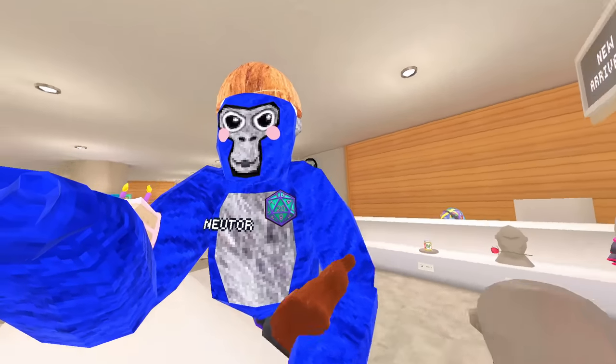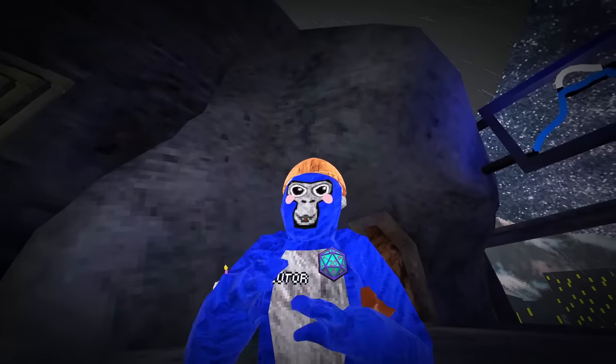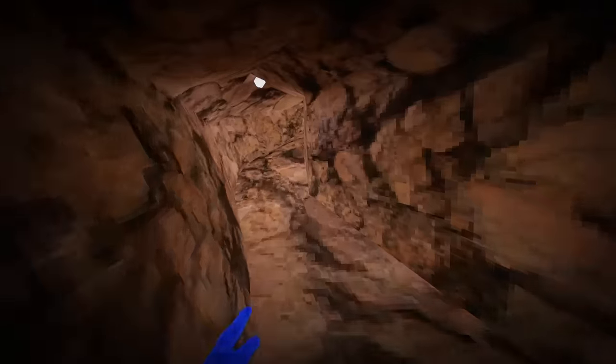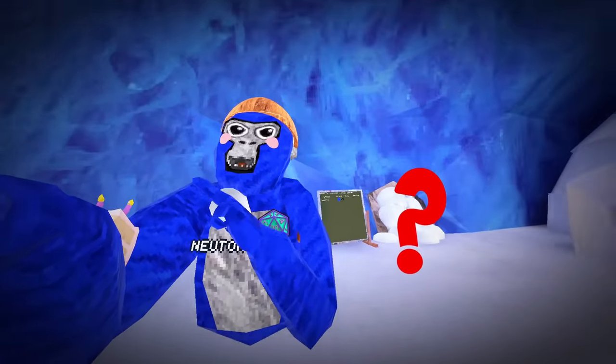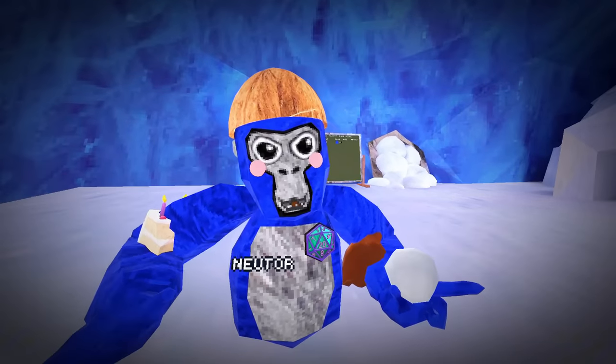But that begs the question: what else did they change? Mountains got a complete revamp, giving us a new entrance as well as a new exit. When you first make your way through mountains, you'll notice there's a new mountain that you go into, and once you come out, you're in an igloo. I'm not even joking — there is a secret map behind here, and in today's video I'm going to be trying to find exactly what it's hiding, because soon enough Gorilla Tag is going to be opening this up for a whole new map.